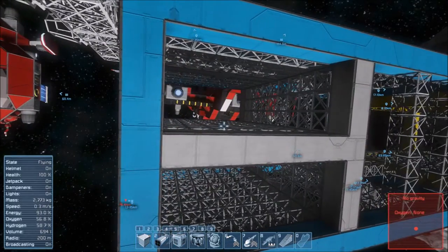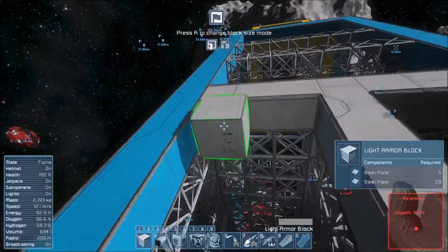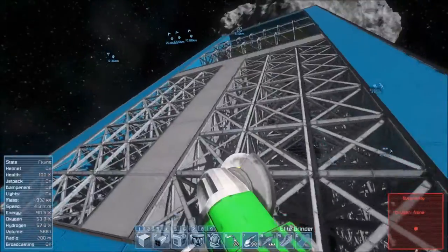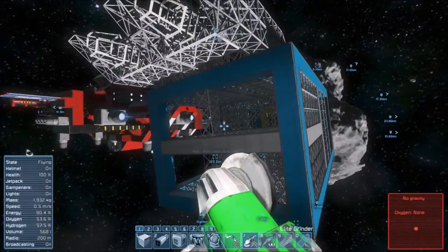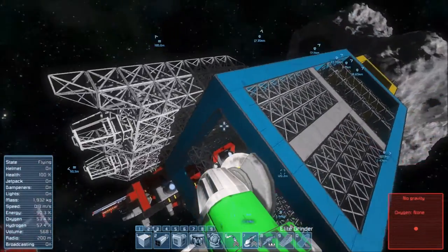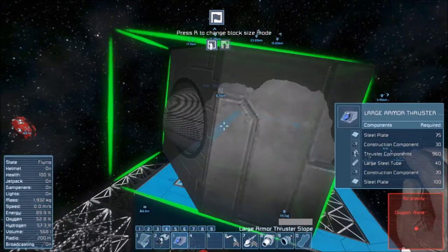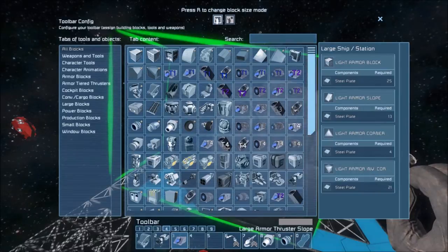Now we're going to work on the hydrogen area, which is going to be even more entertaining. I'm going to add a wall in this section. Since this is going to look kind of inline, we want to do something different for these hydrogen thrusters. The reason is I don't have a mod that has armored hydrogen thrusters — no, I'm right, for once.